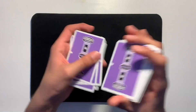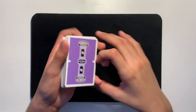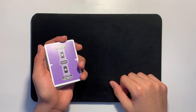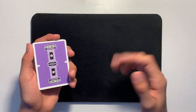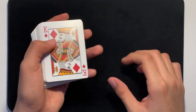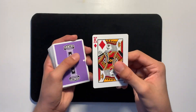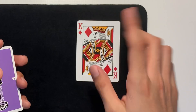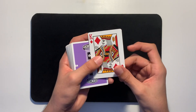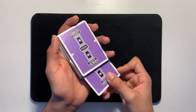The first step is to give the cards a few shuffles, because in a second you'll have your spectator choose a card. Once you're done with that, have your spectator go ahead and choose a random card — this is a free selection. In this case, the King of Diamonds. It does not matter if you see it or not. Just go ahead and have them memorize their card — in this case the King of Diamonds.